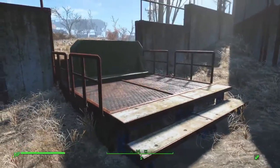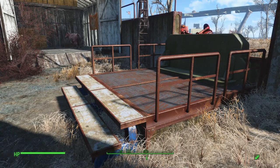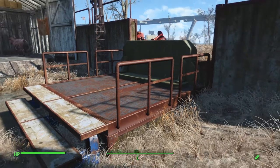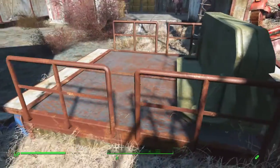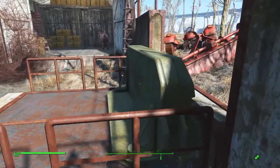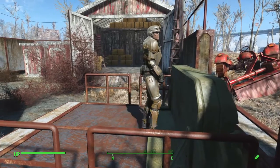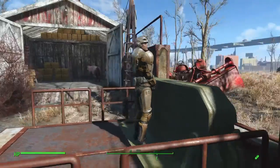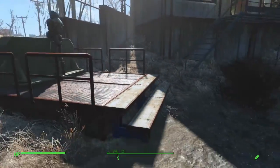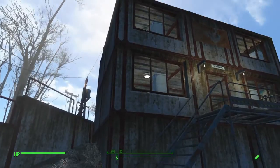Then we'll come over to one of the guard posts. Rather than the regular raised scaffolding guard posts I normally do, I've got the concrete perimeter wall and lowered one of the wall pieces down to fit a floor piece with one of these Vault-Tec military style guard posts. The guard is decked out in Brotherhood of Steel uniforms and heavy Brotherhood of Steel combat armor — it makes a really nice-looking guard post.